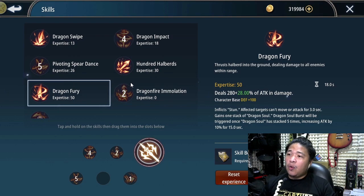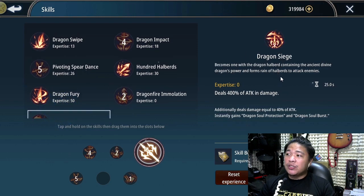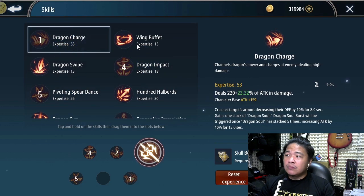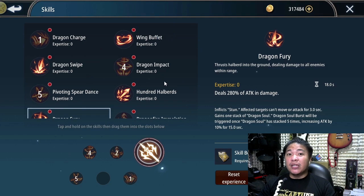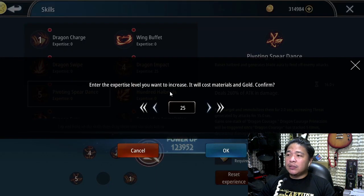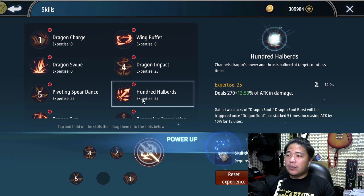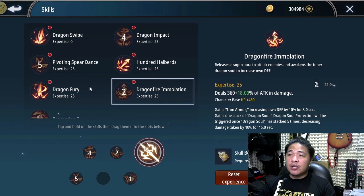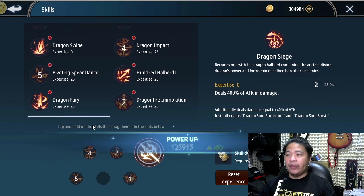So I'm going to use Dragon Impact, 100 Halberds, Dragon Fire Emulation, and Dragon Fury - that's four skills. For the fifth slot, I'll reserve it for Dragon Siege. But while waiting for Dragon Siege, I would probably use Pivoting Spear Dance, because it generates Blade Aura, pulls targets and immobilizes them for 2 seconds, and increases threat generated by attacks for 15 seconds, which definitely adds to your defense. So the skill loadout is: Dragon Impact, Pivoting Spear Dance, 100 Halberds, Dragon Fury, and Dragon Emulation for now - then replace Pivoting Spear Dance with Dragon Siege later on.